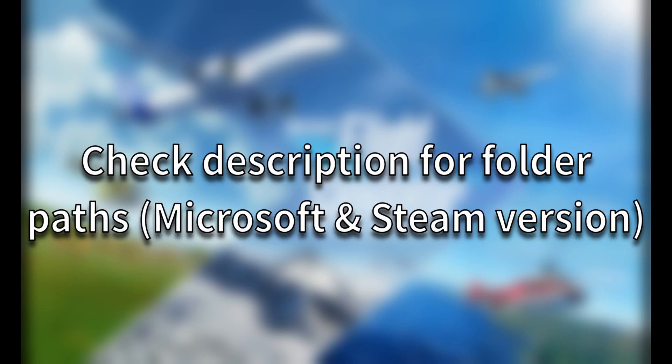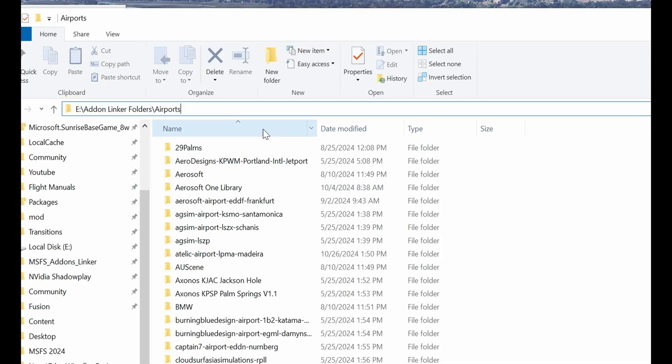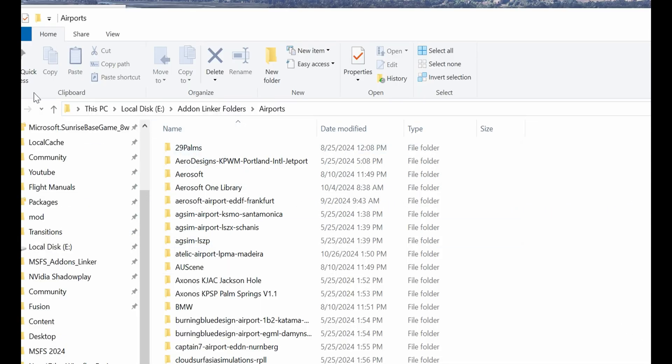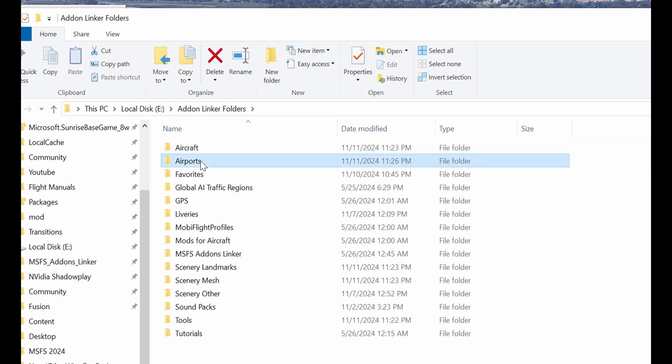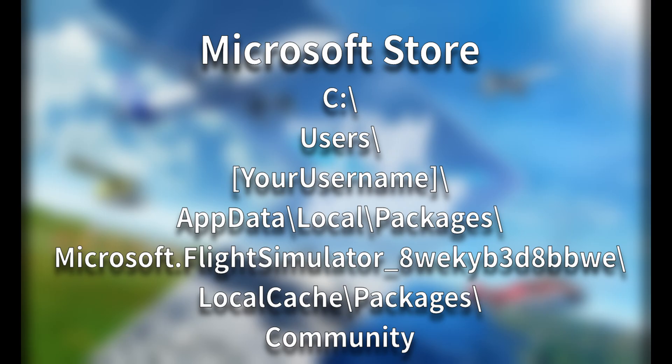The paths to both MSFS 2020 and 2024 will be included in the description below. It's important to know where your files are located and how they can be transferred. For MSFS 2020, the add-on files typically live in these paths. For the Microsoft Store version, it's under Users > Your Username > AppData > Local > Packages > Microsoft.FlightSimulator > LocalCache > Packages and Community. For Steam users, it would be located under Users > Your Username > AppData > Roaming > Microsoft Flight Simulator > Packages and Community.